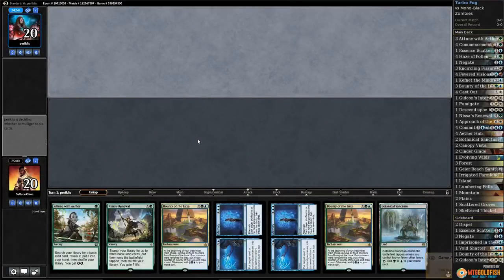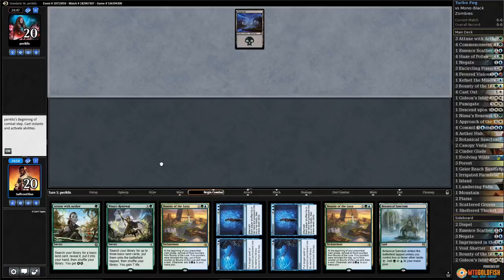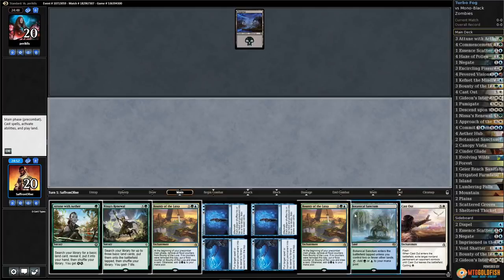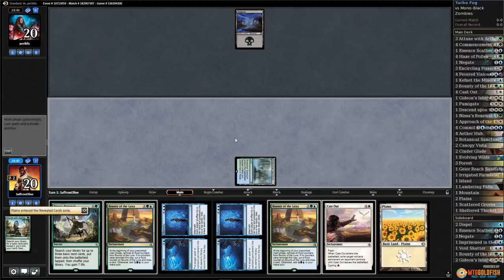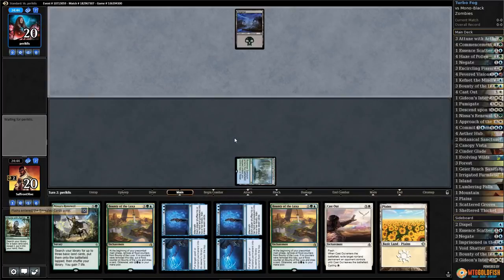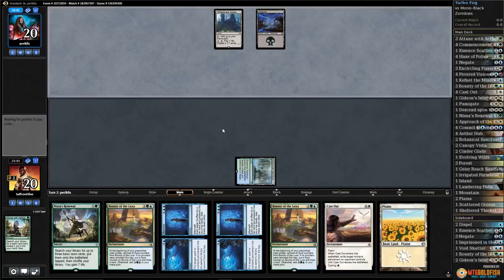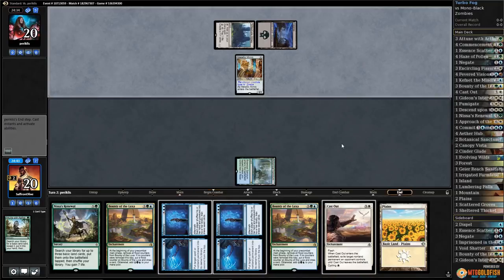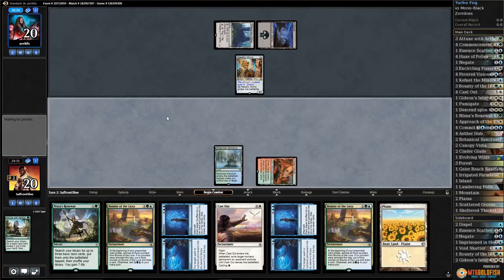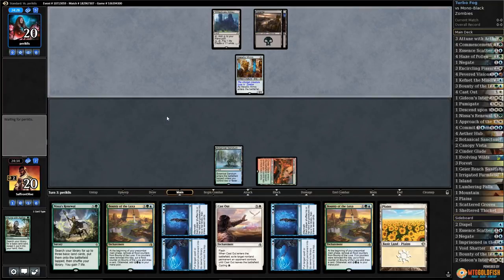Alright, Budget Magic time. Fogging around in Standard with two lands on the draw — super risky keep. We gotta draw lands. Probably up against Zombies. That is not a land, but we get to Attune for a Plains. Let's just cycle Cast Out for more lands. Opponent has the lab before us and Metallic Mimic. I feel like this should be a super good matchup. Let's play Cinderglade, pass the turn — we are gonna need to find something, we have no fogs.